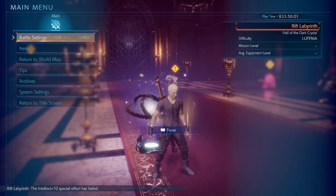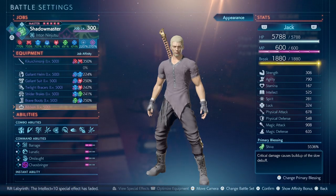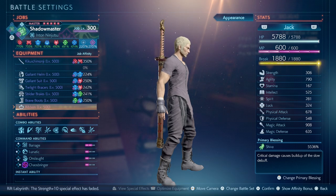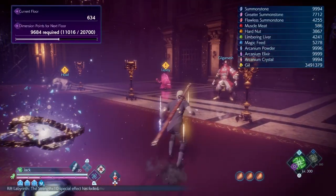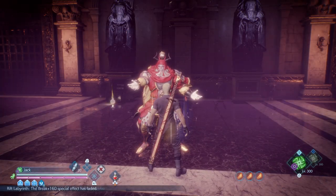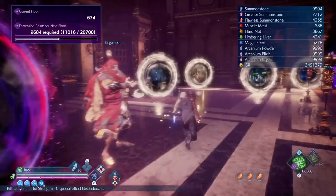So, what does Shiva do? Critical Damage causes a Build-Up of Slow. That's about it — as simple as that. And if you have 600 Summoner, the accumulation is way, way more easier. Every Critical Damage — whether it's a normal attack or an ability — the build-up will still be there.